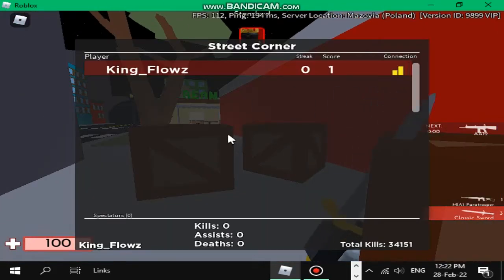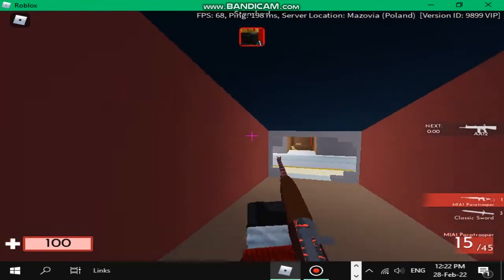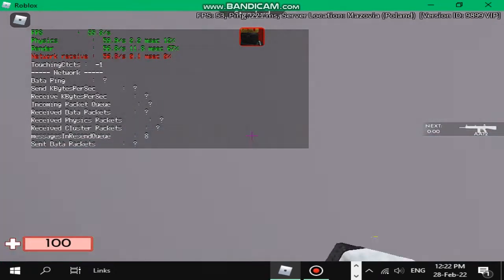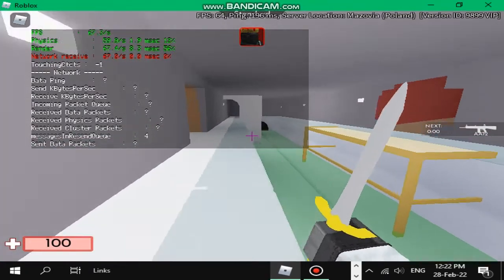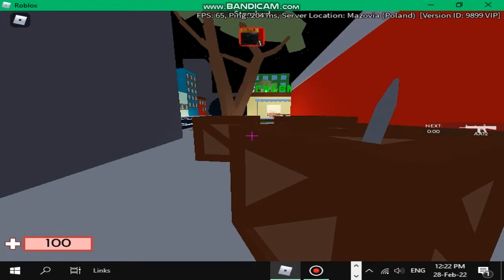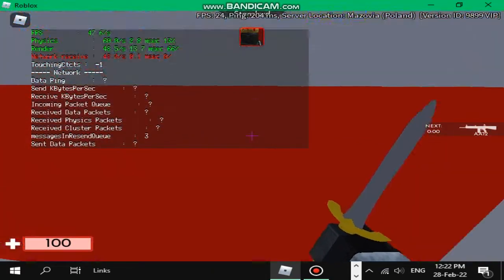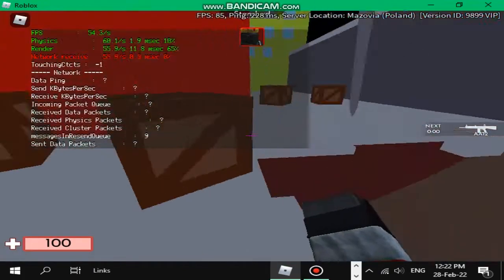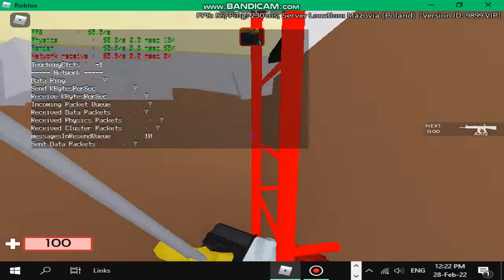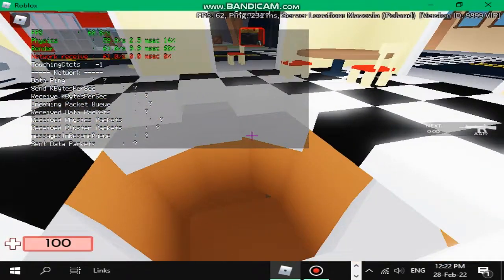So currently I am in a private server — there is no one in this server. I am hitting a rough average of 70 to 60 frames per second. If I look at the wall I get about 70, but when I press Shift+F5 you can see all of these frame numbers flicker really fast, and they reduce about 10 to 15 frame rates, so that is a big downside. Still, I get about 60 to 50 frames per second, which is totally playable on a device like mine.